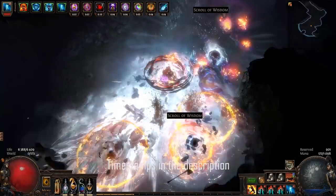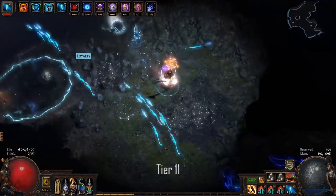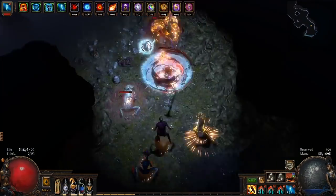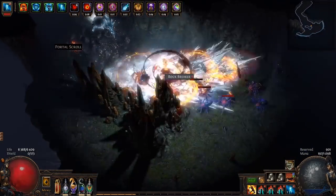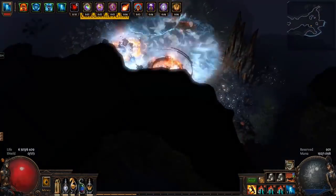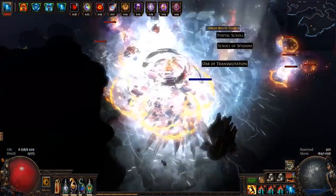Welcome to my cyclone elementalist build based around the Disintegrator staff together with the cast on crit skill gem. It's a super fun build to play, and if you like big explosions that cover your entire screen, this build is definitely for you. It's a great map clear as well as a good boss killer, so it's basically the best of both worlds. Let's dive right into the items used for this build.